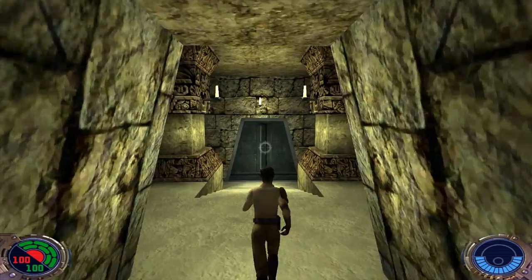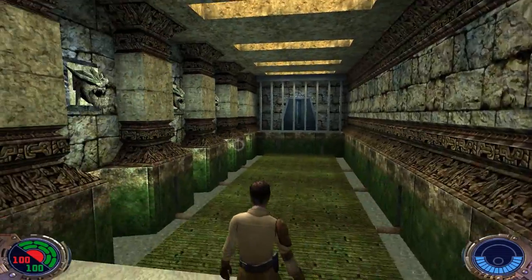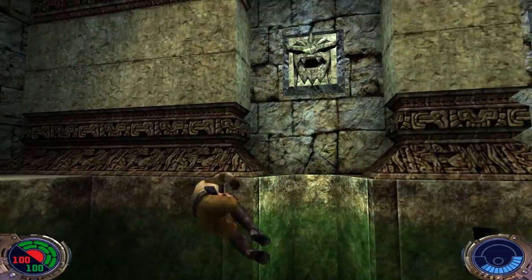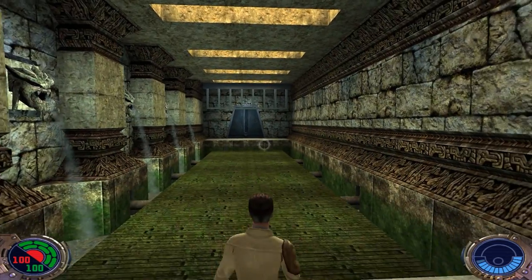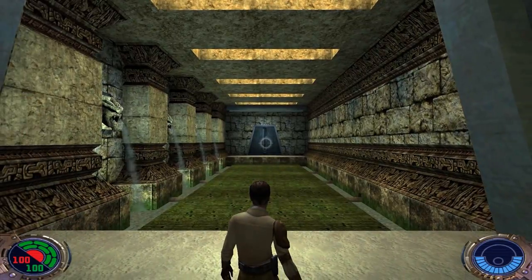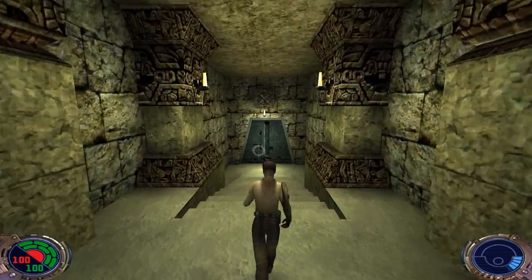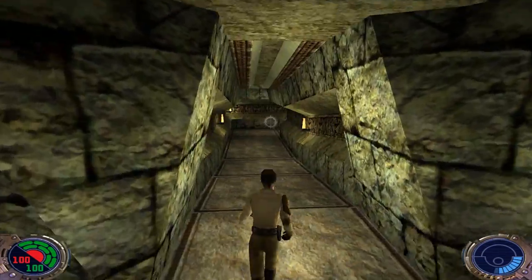We head through this door and down here into a tricky situation. We're blocked off, so we use Force Pull on these statue heads to draw the water out of them, which raises the bridge — but as the bridge rises, so does a caged wall. So you need to use Force Speed, quickly run to the other side, and jump. We made it!